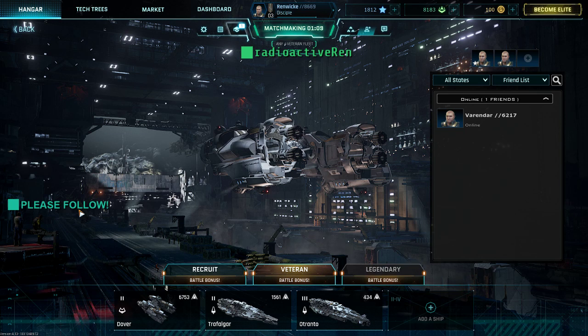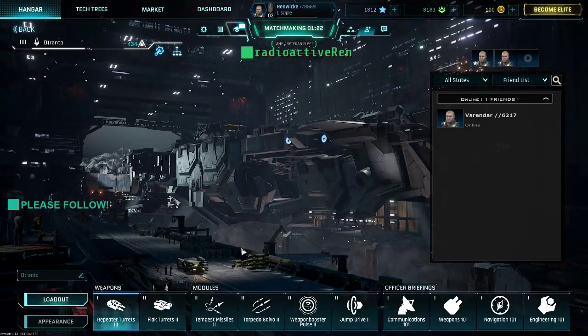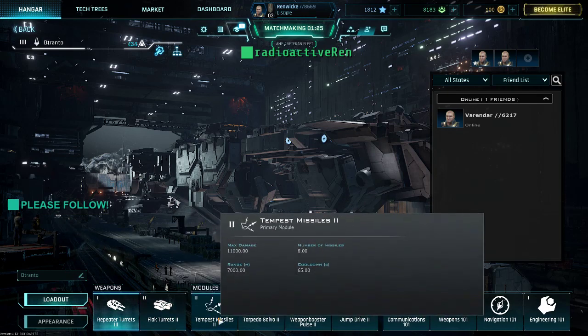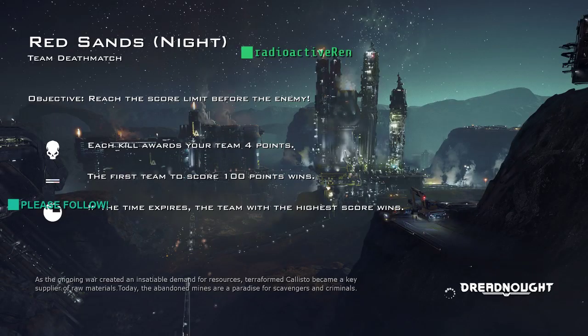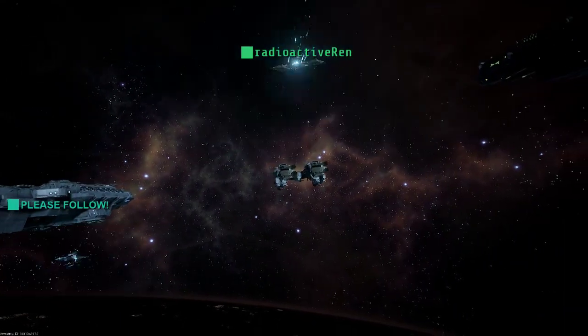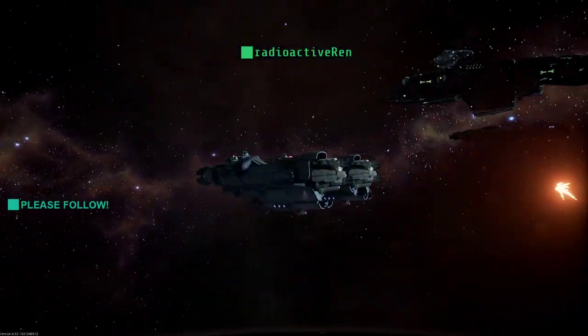All right, I'll rock some dreadnought here, my boy Varendar. I don't think I'm able to upgrade a whole lot on this ship yet, but that's okay. What I've got on here is pretty decent. Wait till you get to tier four — it's ridiculous, dude. The first tier stuff costs between like 15k and 30k to upgrade to the next tier for the tech tree on the ship.